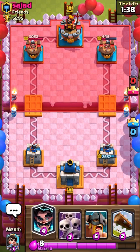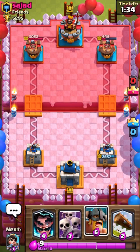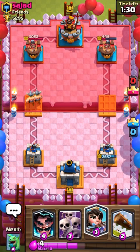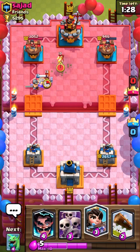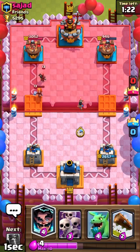We'll put the Scrummy and the Seedways down, and the Leap Barbs down. Let's see what happens. They're probably going to push this side with the balloon, so put the Princess down — get ready.